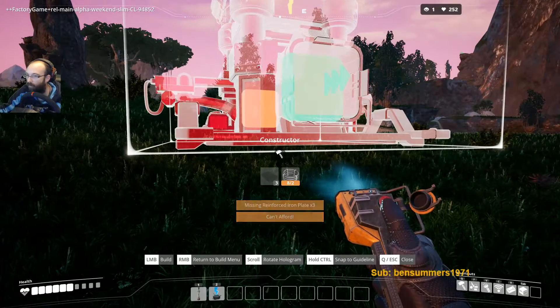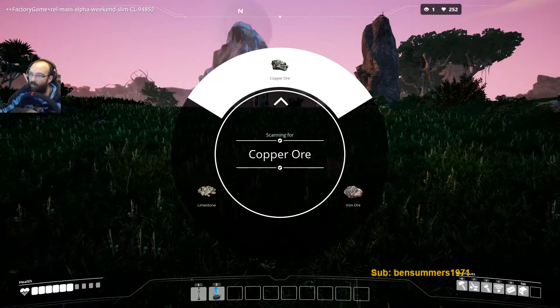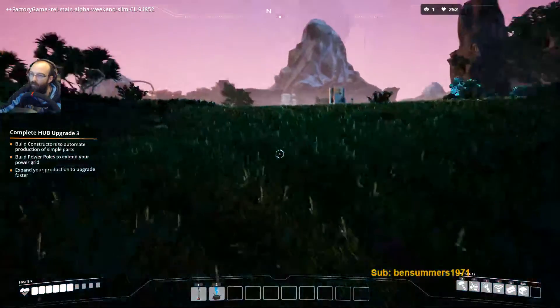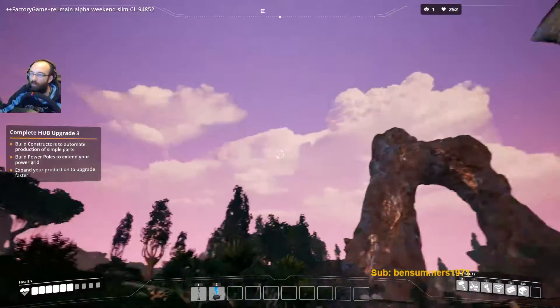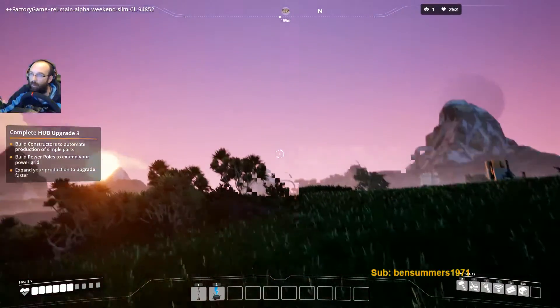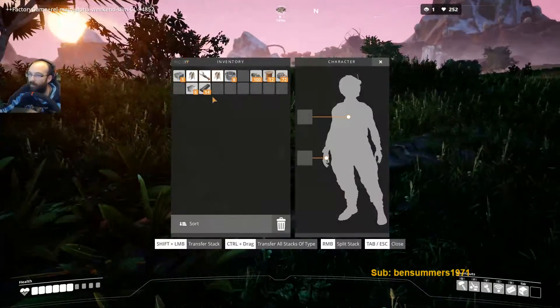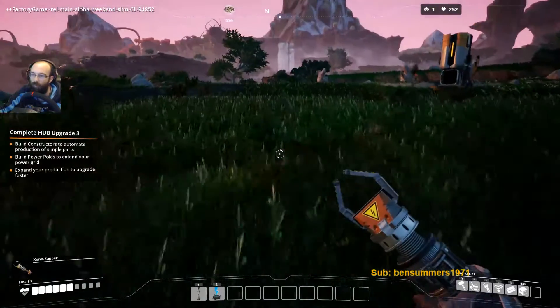Reinforced iron plate — I'll hold on. I can find limestone. That's how you make concrete. 200 meters away... 160 meters away. Oh hold on, we are expecting another one of these things to attack me, aren't we?